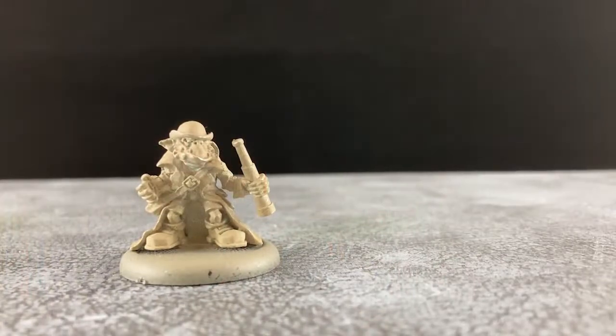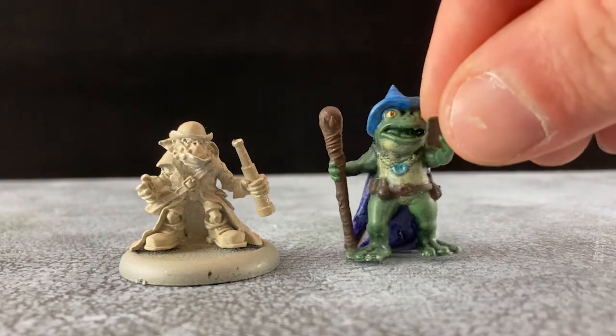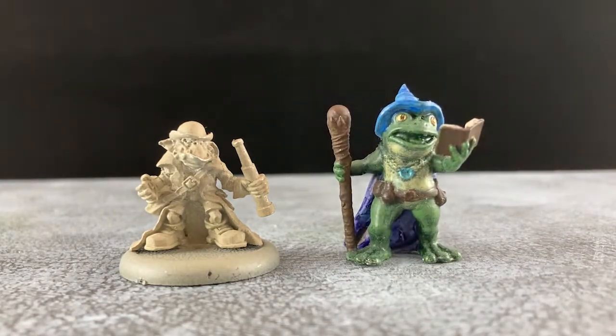And here he is — my new enchanter, Fizz McGuffin. He has been on two missions now and it's damn well time I painted him up. And here is his trusty apprentice Frago. He's mostly painted but needs some details, and so the time has come for that as well.